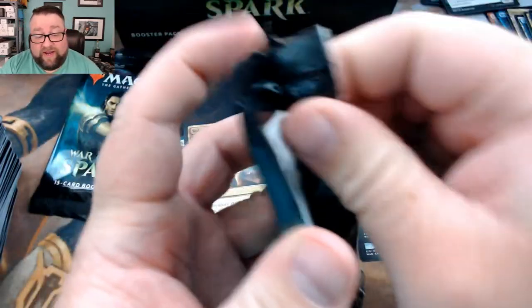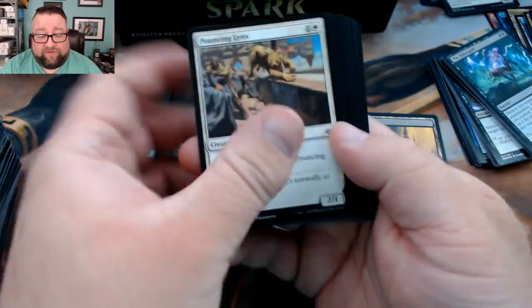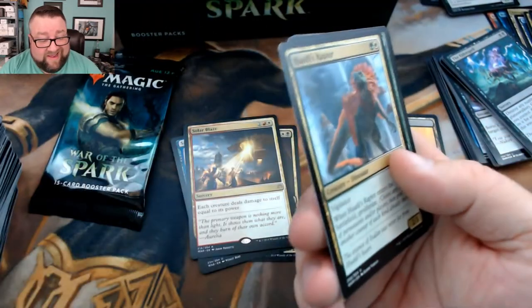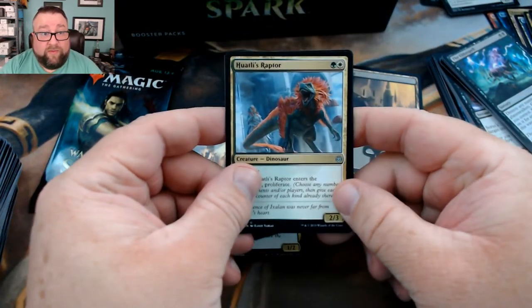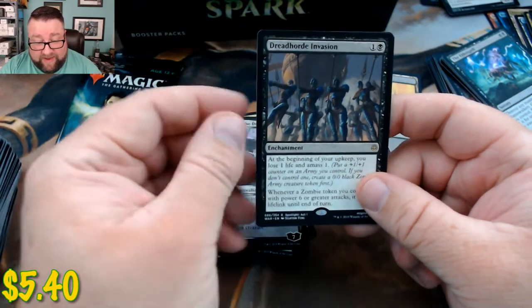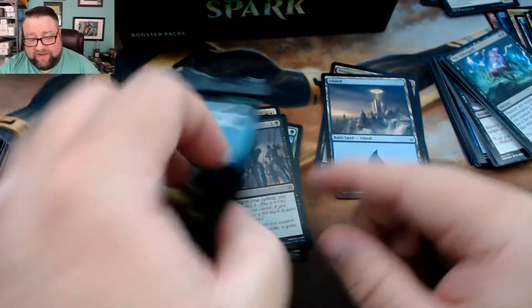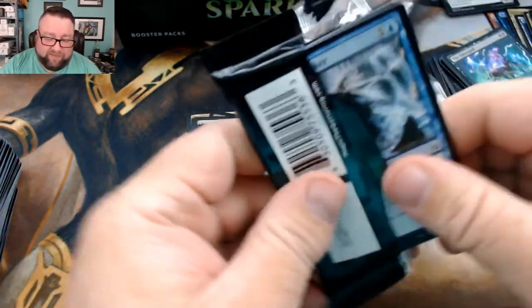If you're interested in becoming a patron or just learning how you can get some of these cards we're opening, go down to the description and we've got a link to our Patreon page. Check out our prices — I think you'll find our tiers are exceptionally fair and you get a lot of value. We got Hatley's Raptor, Bond of Flourishing, Kaya Bane of the Dead, and then a Dread Horde Invasion — that's a good card, it did some work at one of my pre-release events.